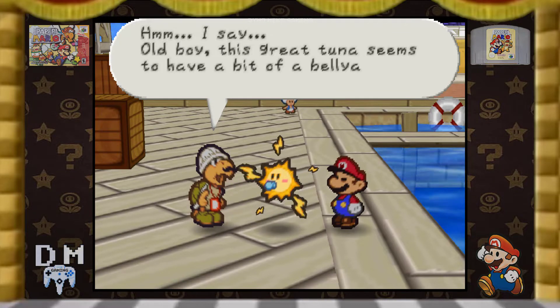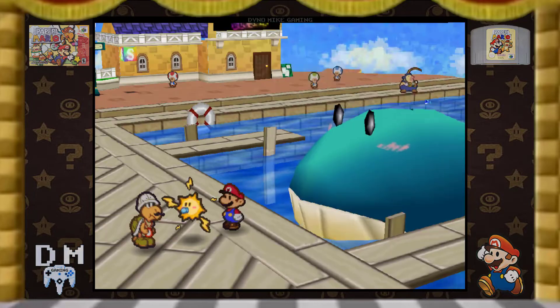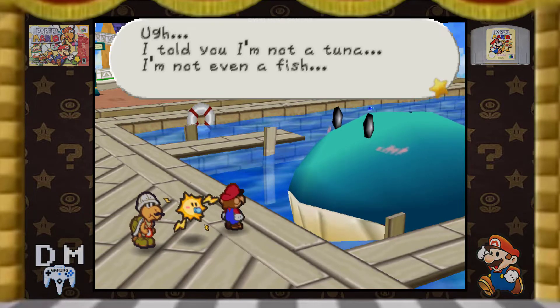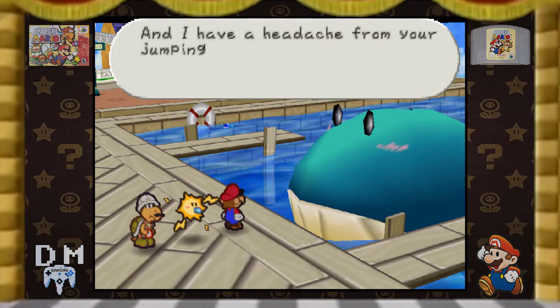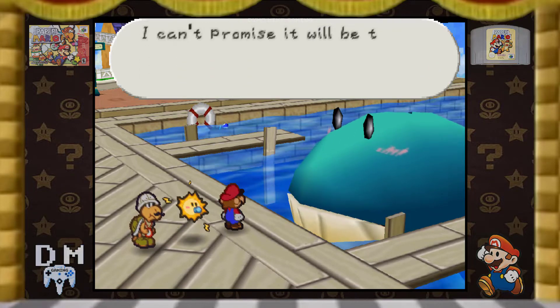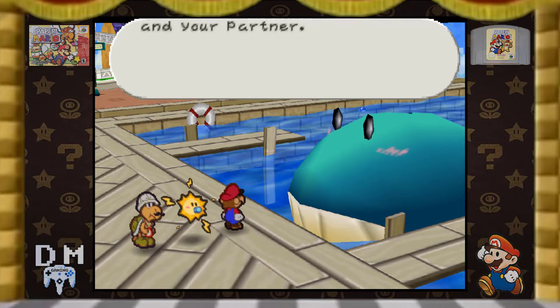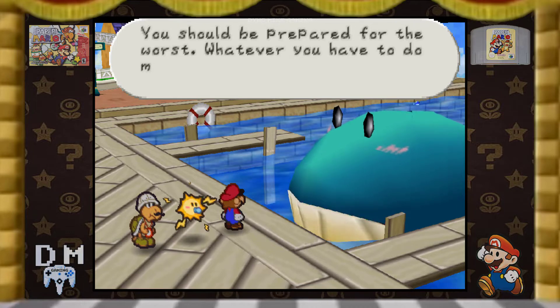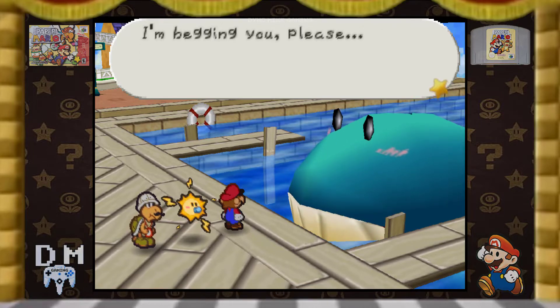The great tuna seems to have a bit of a bellyache. Mario, what say you lend the fish a hand? I told you I'm not even a tuna. I'm not even a fish. And I have a headache from your jumping around on me, too. Do you think you could check my belly? I can't promise it will be the safest place. I imagine bad things will happen to you and your partner. You should be prepared for the worst. Whatever you have to do, make sure you do it fast.